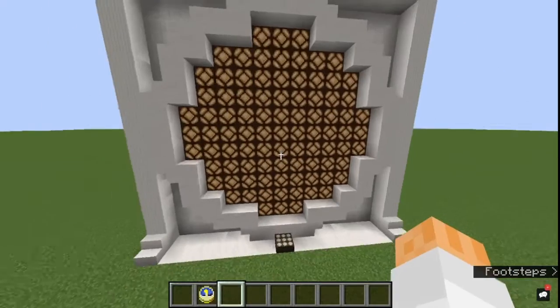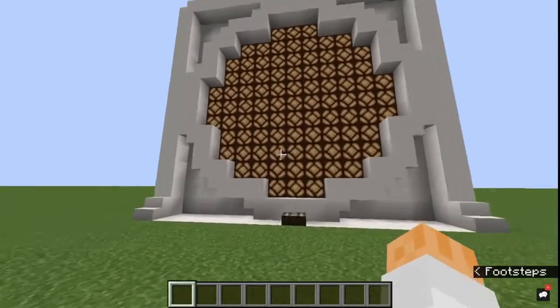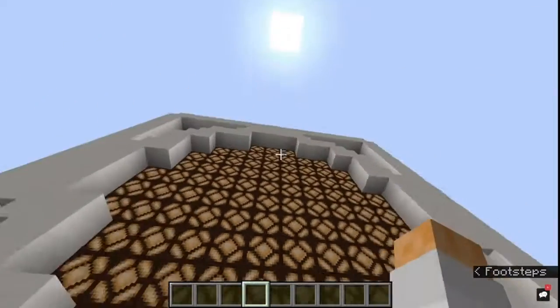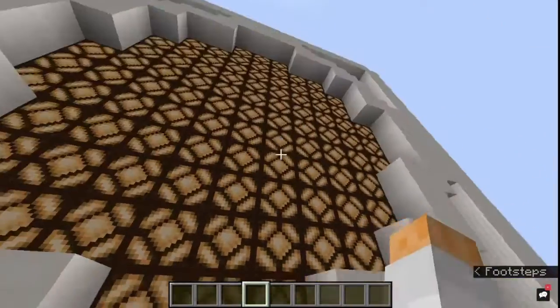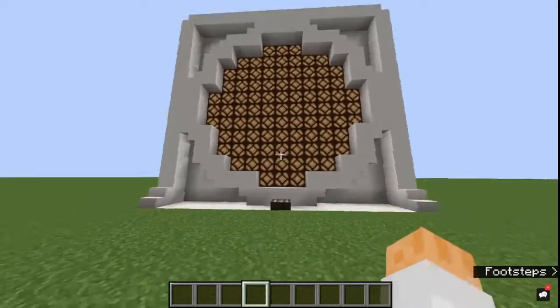I decided, because I never actually make these things in Minecraft, and a lot of the times I'm inside working on something and I don't know if it's daytime or not — I thought, why not just have a giant clock that tells you whether or not it's day. So right now this thing is detecting daylight, and it turns the whole thing on and gives you the image of the sun.